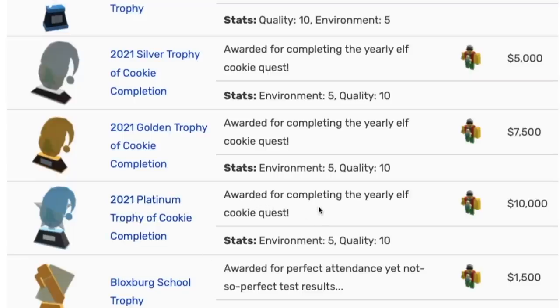It's all explained on the wiki. The yearly elf cookie quest: silver trophy is if you do it a few days after; this is if you do it like a day after but collect all of them in one day; and then platinum is if you do them every night when they come out. I think there are 12 or 13 elves every year.